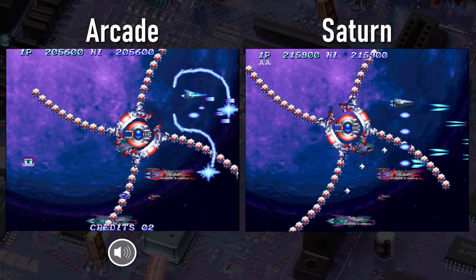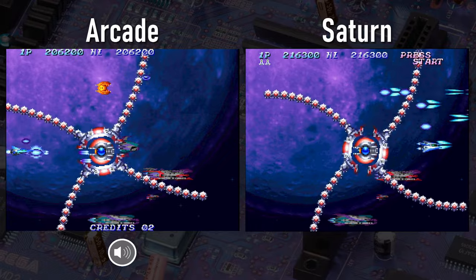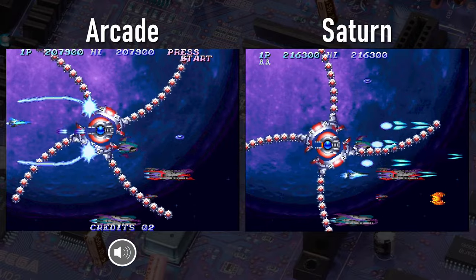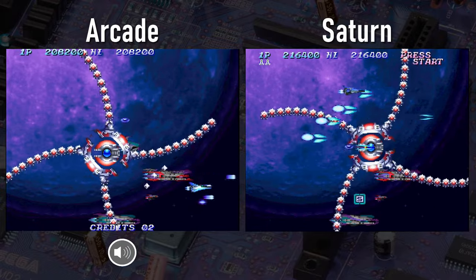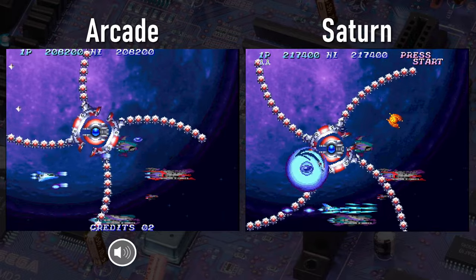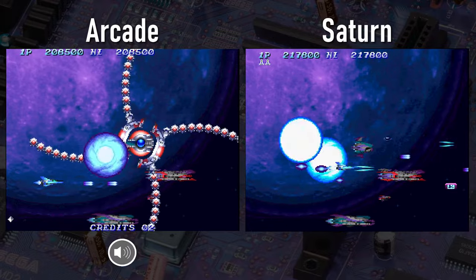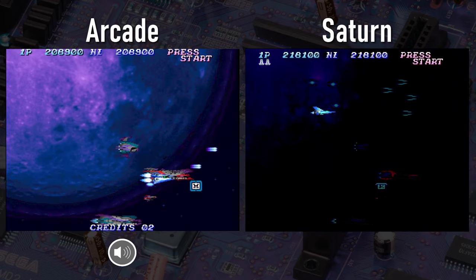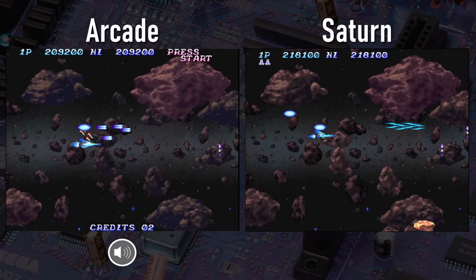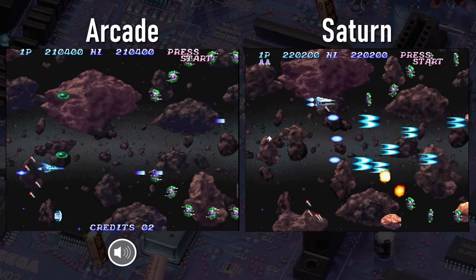This boss is very reminiscent of a boss we've seen in prior Life Force slash Salamander slash Gradius games. It's got a little bit of a different spin — no pun intended — in that it reverses direction with its arms every so often. Most of these bosses in the Salamander and Gradius games have a mercy method where if you take too long, they just die.